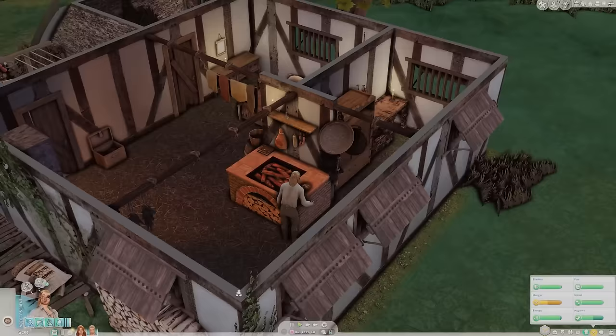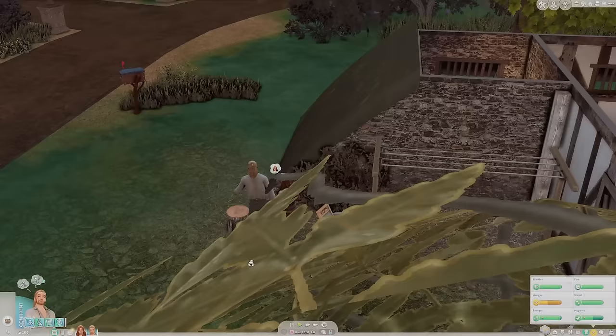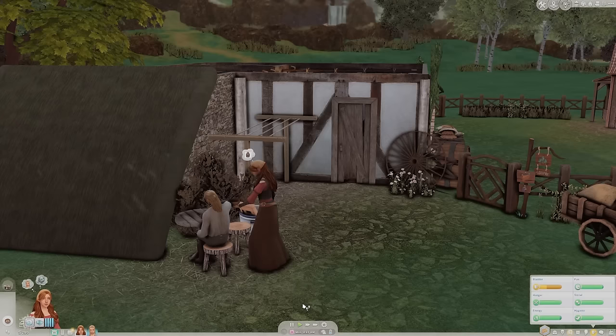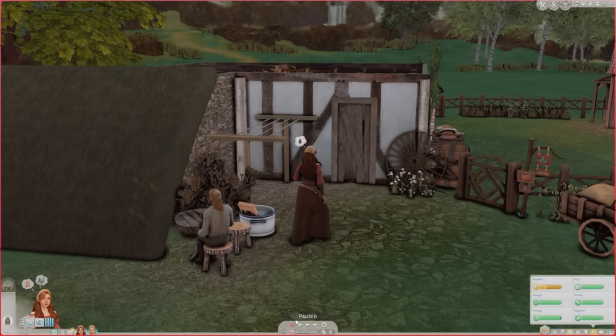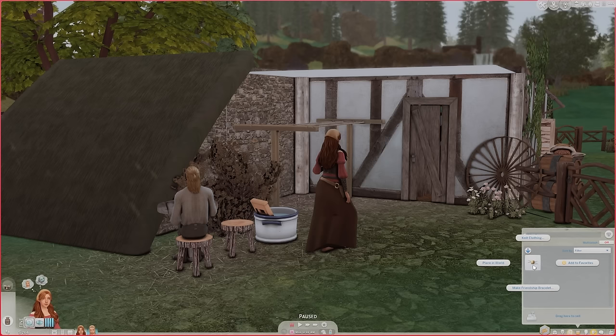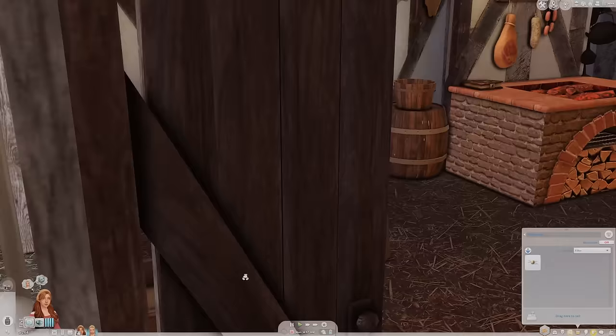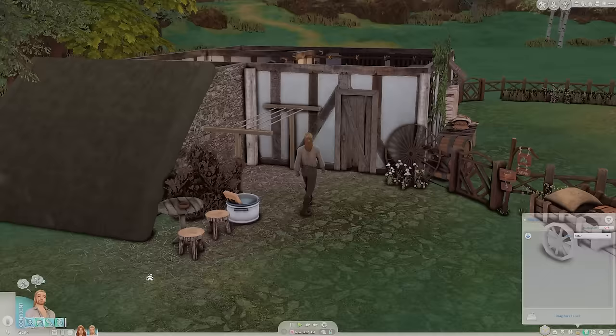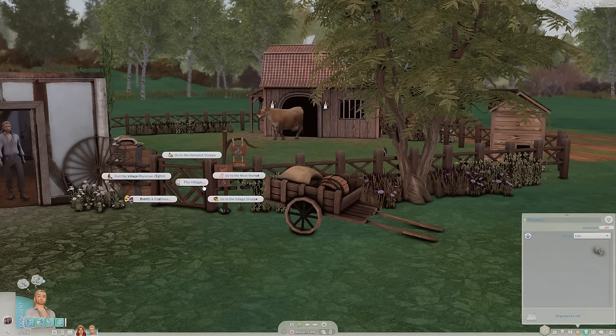They definitely need food. We have two more eggs but I'm not sure how many we need for a full serving of boiled eggs. I'll put all the food in their pantry. Rosselyn, you're done with your bath — come make some onion soup. They won't have leftovers because there's no way to preserve the food, so this will probably spoil before the next meal. I'm going to pause and think about what to do with money.